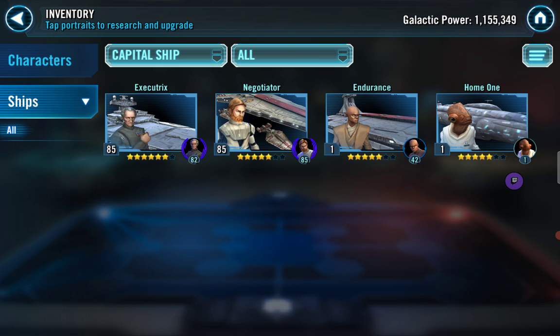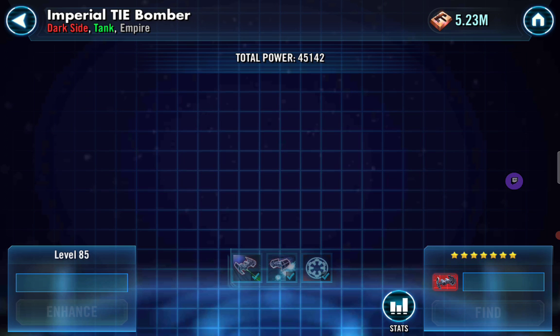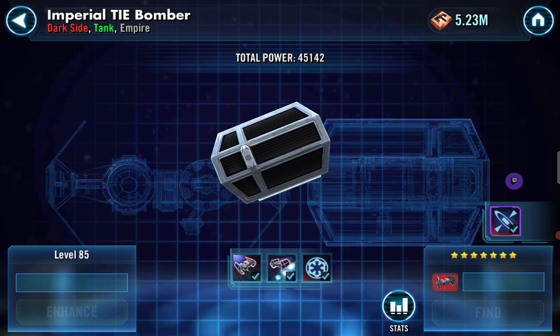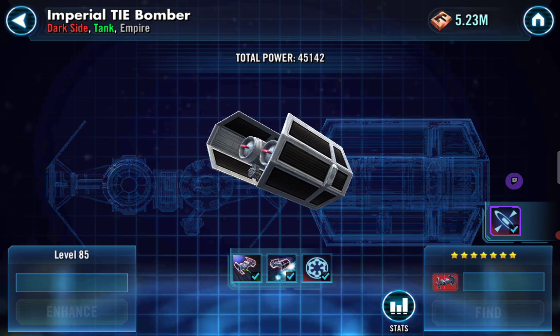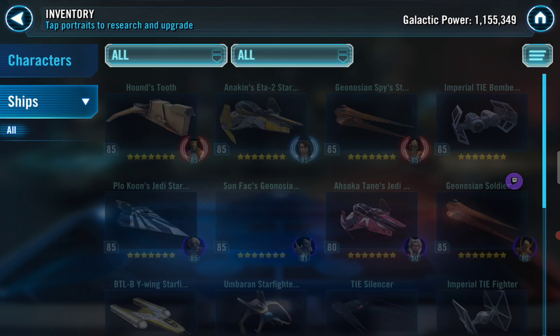Remember in division seven you have to have four fleets, but I'll go over domination strategy through your roster. Look at those ships - Houndstooth is amazing. The Imperial TIE Bomber - I highly recommend it. I'm working on it now; he has it at seven stars, mine's only five stars. Any ship that doesn't require a toon to gear or relic is amazing. Look at the health and protection - almost 200,000, that's crazy.